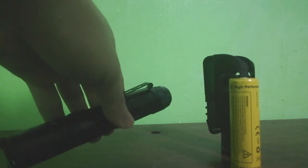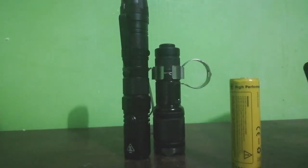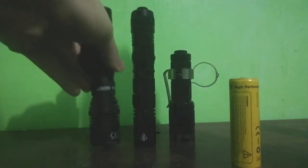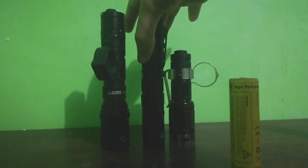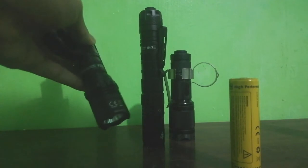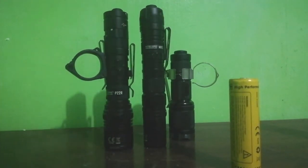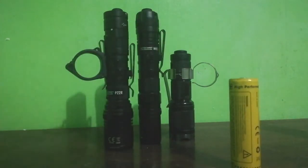Masasabi ko sa MH12V2, EDC siguro hindi para sa lahat — medyo mahaba sya, I think 6.2 inches sya. Ito yung difference sa L2M na nakashorty. Mahaba po ang kaniyang flashlight. Sama natin ang P22R. Kung makikita nyo, talagang mahaba ang MH12V2 — mahaba pero slim, lala sa may head diameter. Unlike itong P22R na 18650, mas malapat pa rin si P22R.